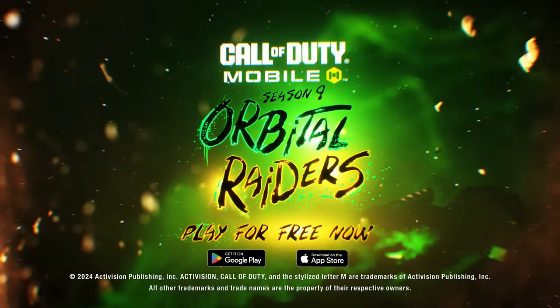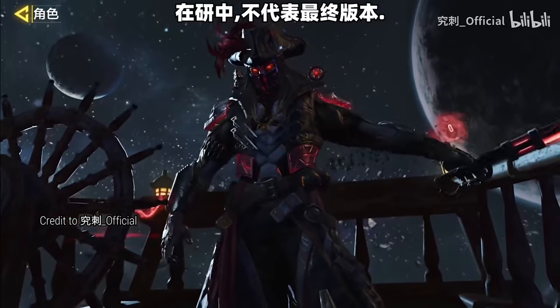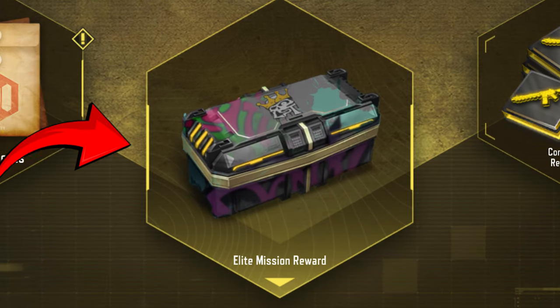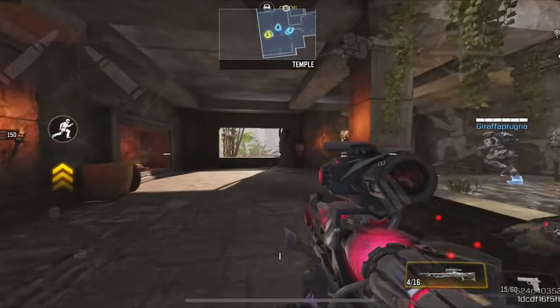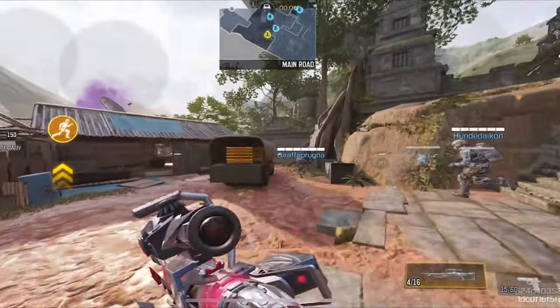Season 9 of COD Mobile is about to release in a few days and we recently got a lot of new leaks. We got some new leaks on the new game mode, the new legendary character skin, and even an update on the LST weapon crate. Today we're going to be talking about what could be inside that crate and also some other stuff that will be coming in season 9 in a few days.